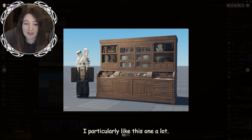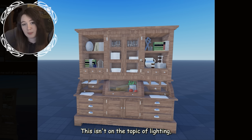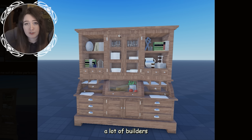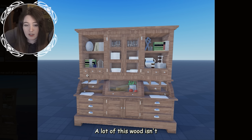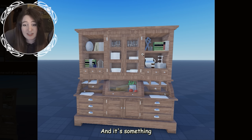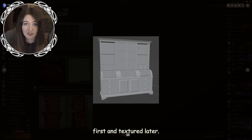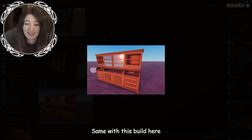There are some absolutely beautiful builds here. I particularly like this one — the colors are very accurate and nothing stands out as wrong. One thing I want to point out is that a lot of builders block out the shape first and texture it later, and I am especially against this. A lot of this wood isn't following the correct grain — there are stripes pointing vertically that in real life would be pointing horizontally. You can fix that on Roblox by rotating the part 90 degrees. It's something a lot of people overlook when blocking out first and texturing later. Even in this finished build, all of the grain in the wood is moving horizontally when some should be moving vertically.